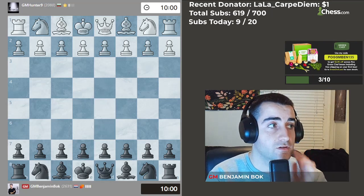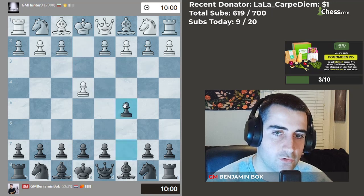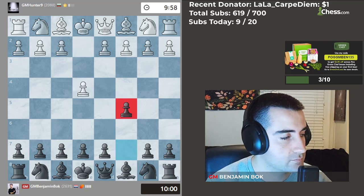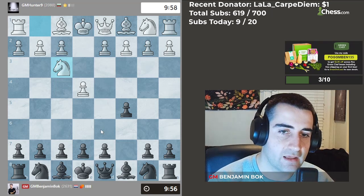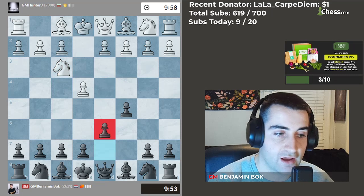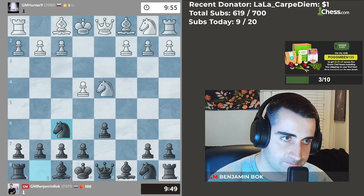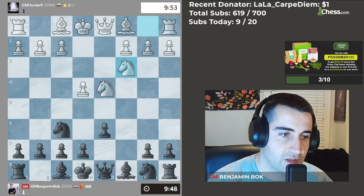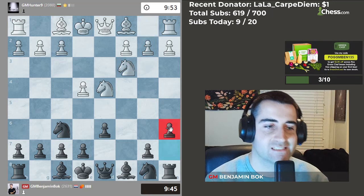We're playing a very strong player, rated 2100. He goes pawn e4, so let's stick with c5. He goes knight f3 — let me play my favorite opening. We play d6, he goes d4, we capture on d4, and play knight f6 to attack his pawn in the center. Good evening Chadon, good to see you.